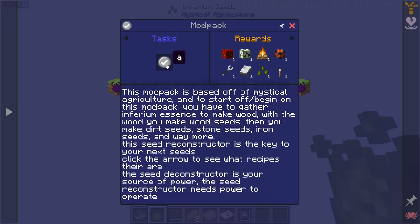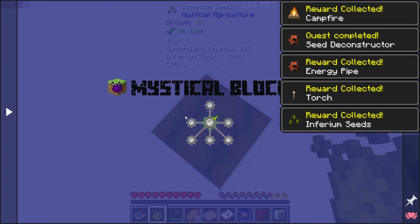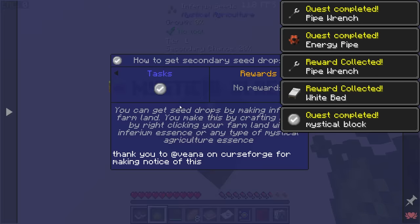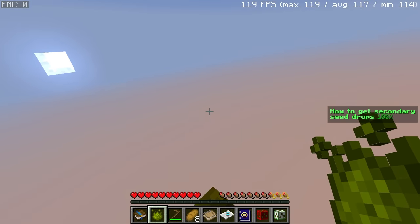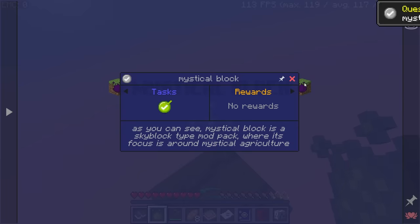You can see that in the tooltip — there's now a 20% secondary chance, so every time we break this crop we have a chance of getting an extra seed. If we follow along with the quest we get some bonus items and seeds, a bed, and these seed reconstructors and deconstructors. Regarding the quest UI — if something is pinned and takes up the whole screen, click the pin button to toggle it. It shows up in the corner as a nice way to track quests.